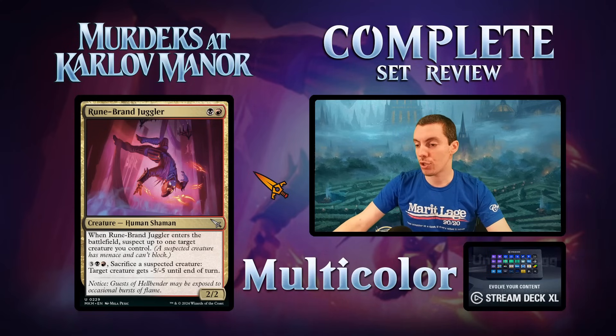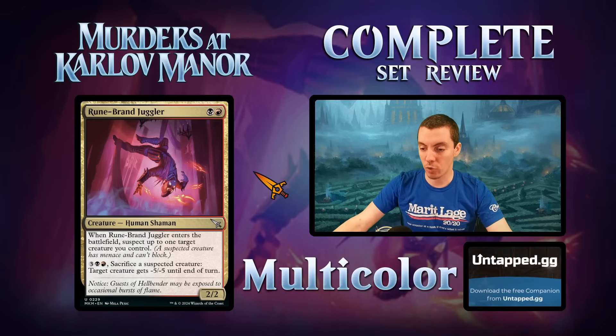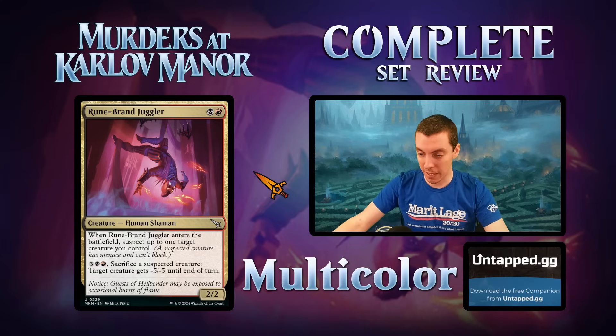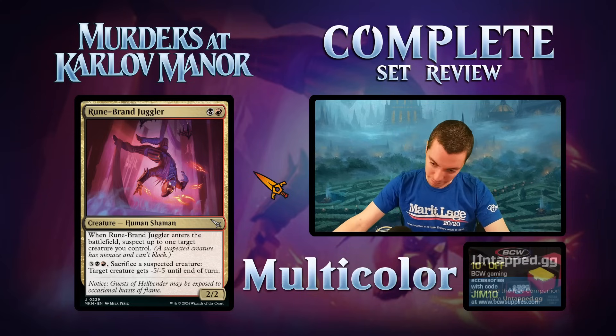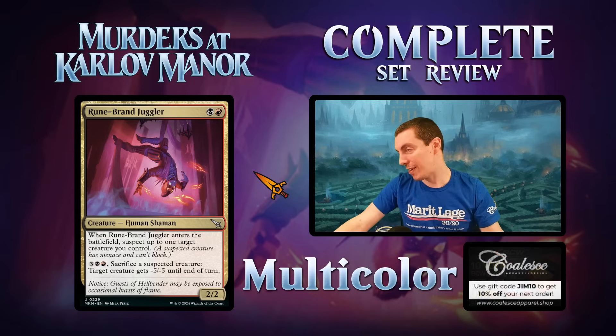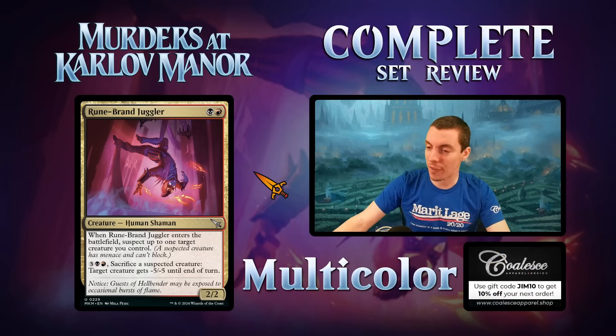Runebrand Juggler — Rakdos two-mana 2/2. When it ETBs, suspect one creature you control. For five mana, sacrifice a suspect to give a creature -5/-5. Slow but fine — two mana 2/2 is an okay floor. You can target your Ravenous Rat, sacrifice it to kill something. Fine limited card.